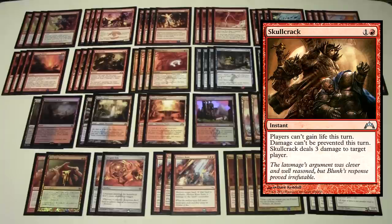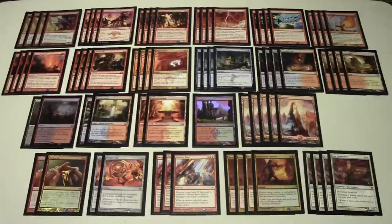We have a playset of Skullcrack — two mana, players can't gain life this turn, damage can't be prevented this turn, and it deals three damage to target player. Skullcrack is great when opponents try to gain life off Kitchen Finks entering the battlefield, Birthing Pod into a persist trigger, or Scavenging Ooze activations. Whenever your opponent tries to gain life, you respond with Skullcrack to shut off their life gain and deal three damage.